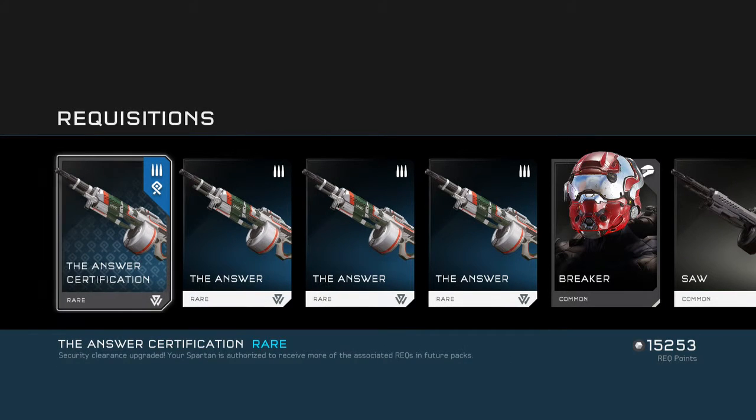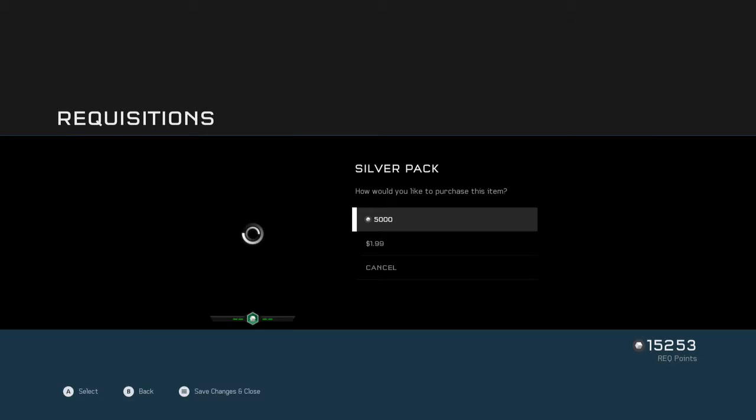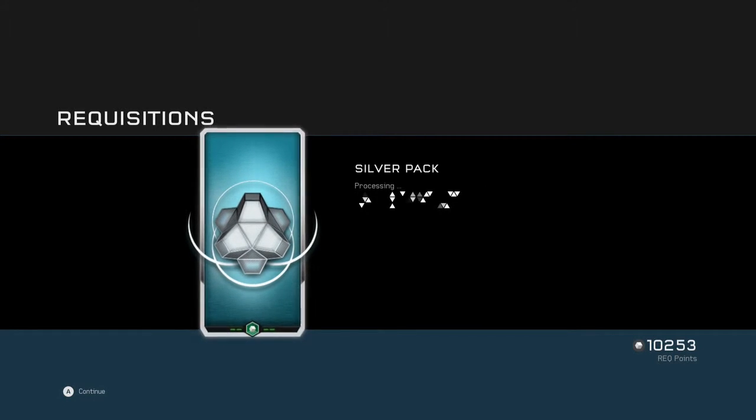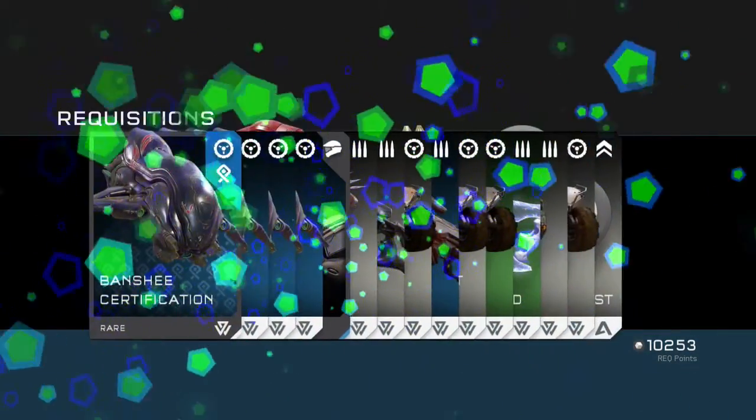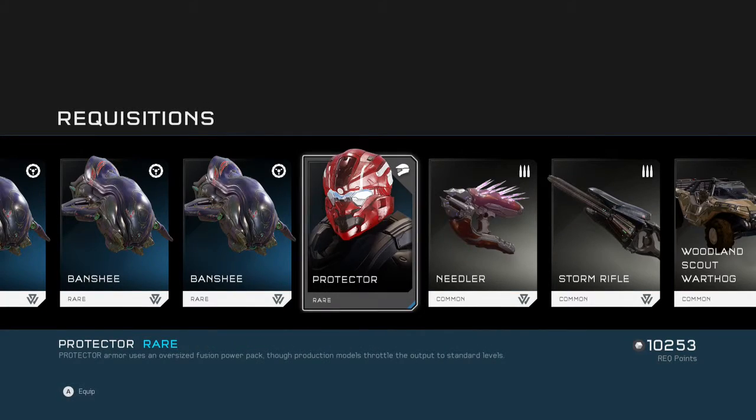So you can buy a lot more once you have all the certifications. The silver tier REQ packs will give you really good stuff, like The Answer — this thing is super awesome, it's got grenades and horseshoes on a SAW that explodes. If you play Destiny you understand what that is. Banshee certification — awesome! I have a Banshee now and a rare piece of armor.